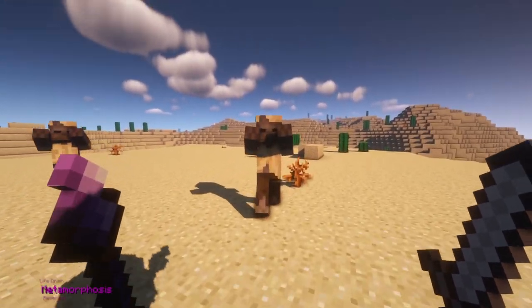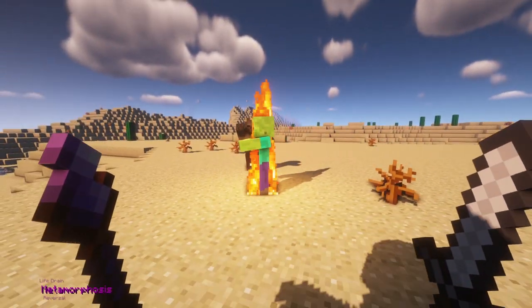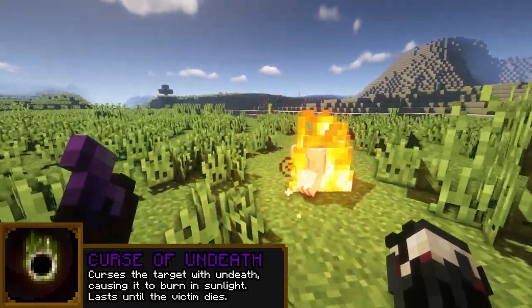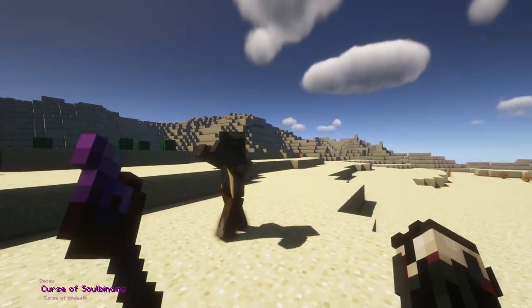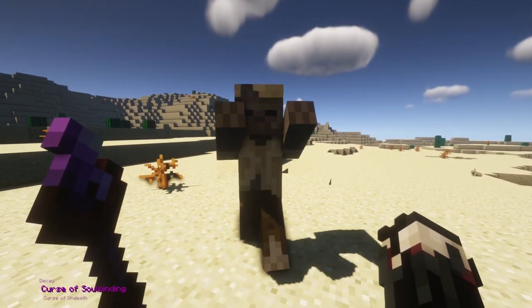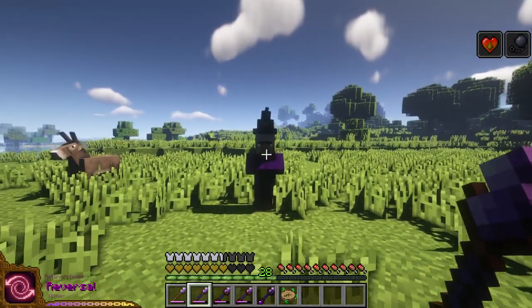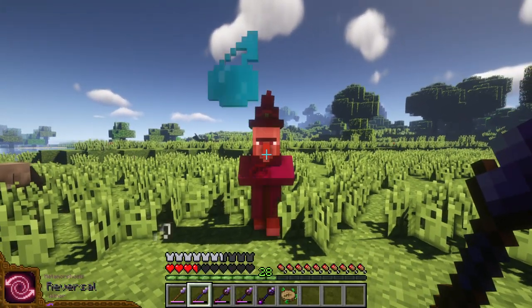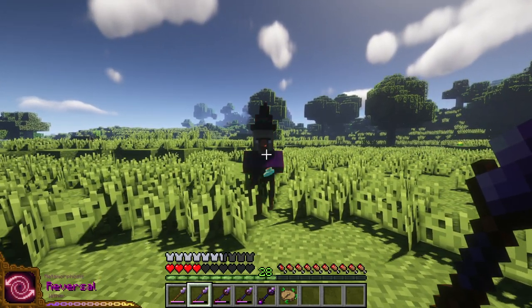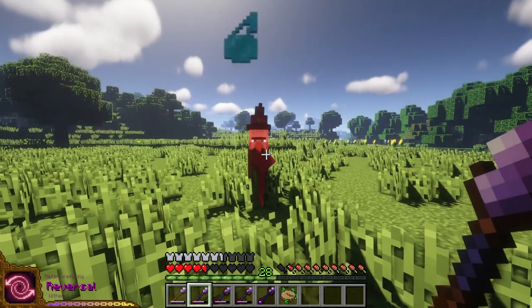Necromancers can also use a range of curse and alteration spells to weaken their opponents. Curse enemies to burn in the daylight with the Undeath Curse, or Soulbind a target to the caster — any damage the caster receives will be applied to the victim. Necromancers inflicted with debuffs can use Reversal to randomly reflect a debuff onto an attacker, making them suffer it for the remaining duration.